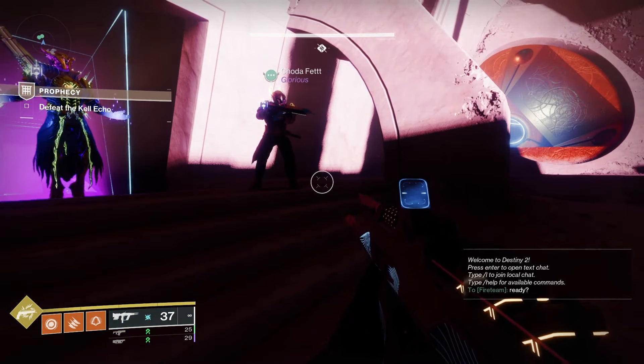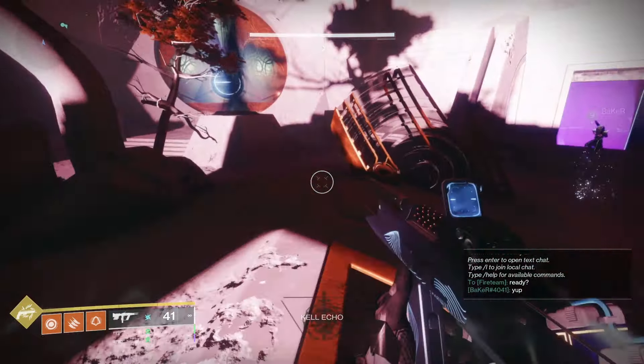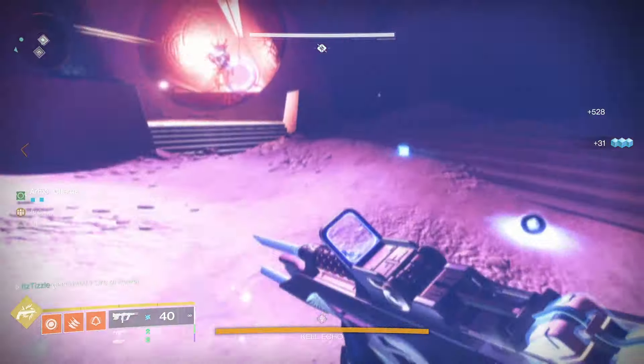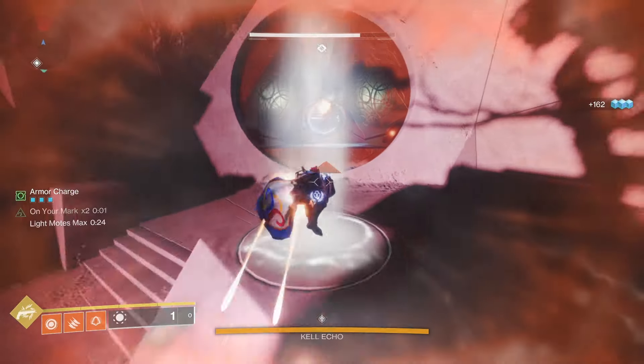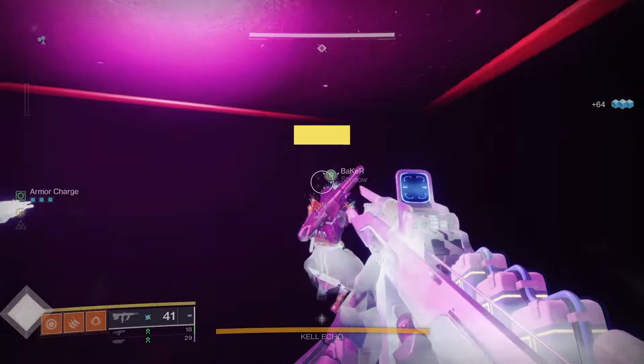I've got arc siphon on my helmet, and then I've got Risk Runner for this boss room. I've got Risk Runner, so that's going to allow me to make orbs with the arc siphon. My goal is to get three orbs, so I'm going to kill a couple scions here and look for some more adds. There we go, made another orb. You can see I'm holding my charges and we're going to be able to hold these until the boss damage phase.